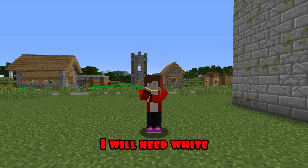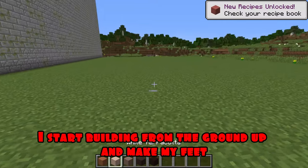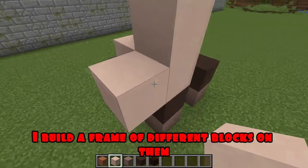Round one. For the first round, I will need white, brown, light gray, light black and black ceramics. I start building from the ground up and make my feet. I build a frame of different blocks on them.